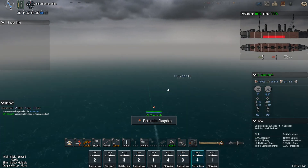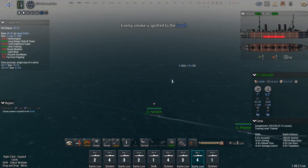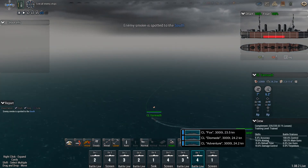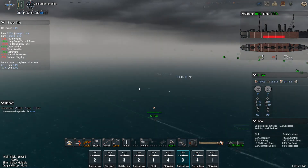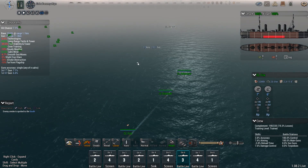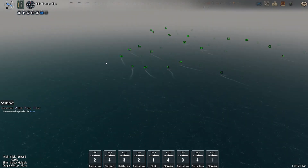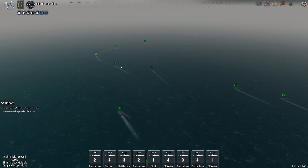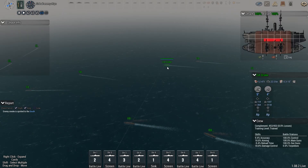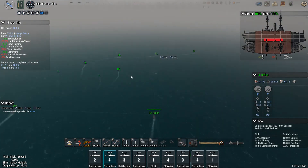Our time acceleration dropped down. They're to the south, so we're going to start going that way. We're going to keep these cruisers on that southeastern vector. The light cruisers, and we'll split this screen of heavy cruisers as well.